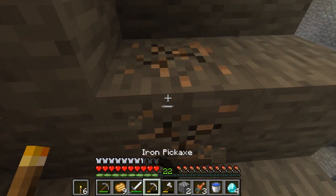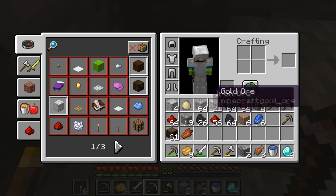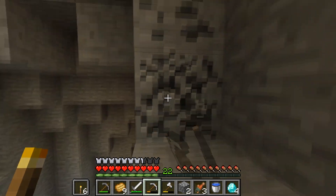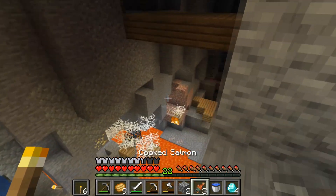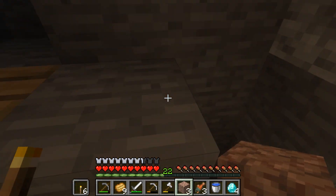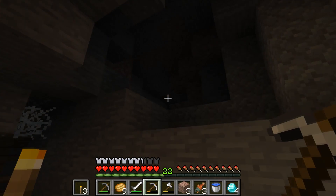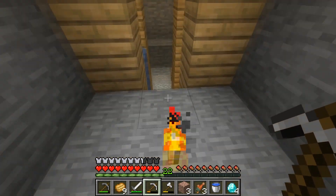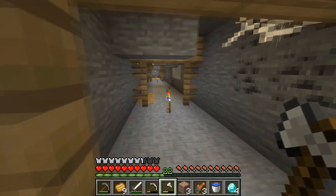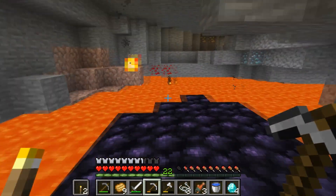There's probably some diamonds down in the ravine but I don't really care right now. We've got more than a stack of iron, 21 gold, almost three stacks of redstone, and some coal of course. I could go back and explore more or go another direction. I'm running out of materials. Let's explore this mineshaft for a while — maybe we can find something. There are creepers down here though, so I'm going back.